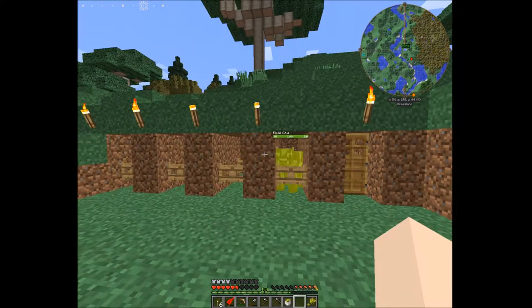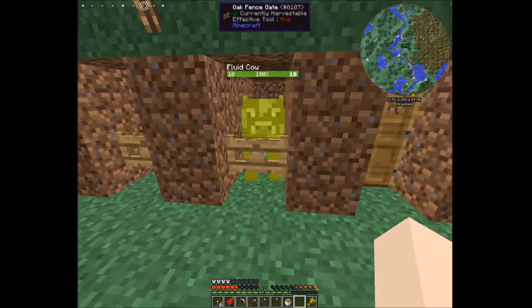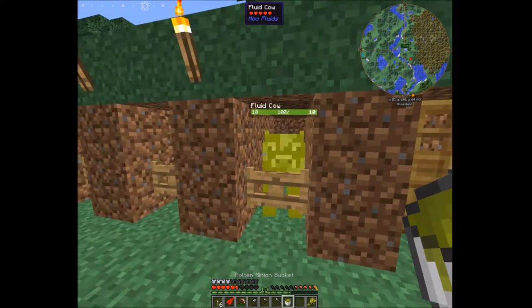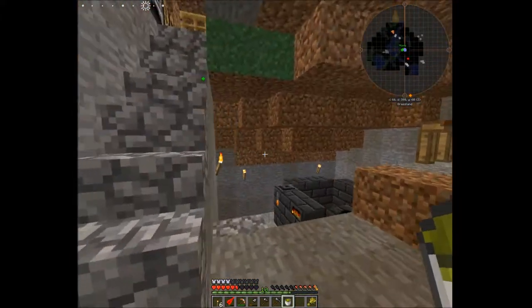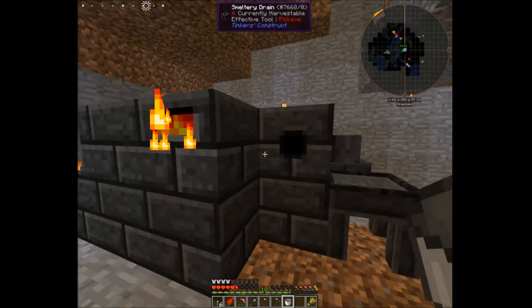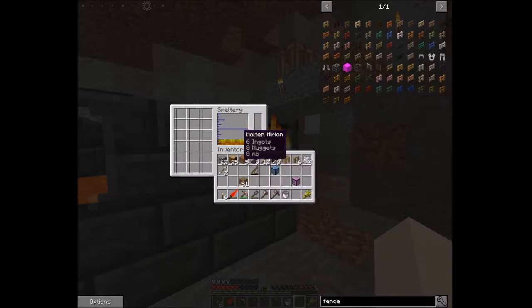We got our first fluid cow right there in our little farm! This guy we can milk every so often and get a bucket of whatever fluid he has — molten merion. Merion is fantastic. We take our bucket of merion, put it into our drain and throw it into our smeltery, and that gave us six ingots, eight nuggets, and eight millibuckets worth of merion. Awesome!